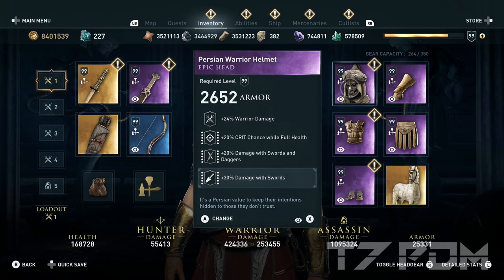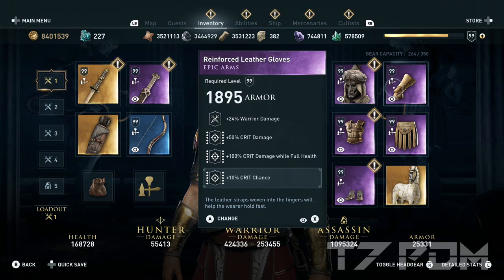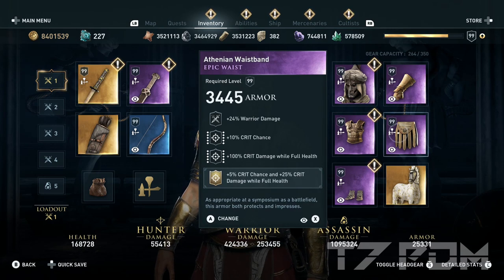The epic items will be the same as for the new max damage build 2022. We have a perfect epic helmet with warrior damage, 20% crit chance, 20% damage to swords and daggers, and 30% damage to swords. Warrior bracers with warrior damage, 50% crit damage, 100% crit damage while full health, and engraved with 10% crit chance — if you find these engravings in a different order just engrave what is missing. The belt has warrior damage, 10% crit chance, 100% crit damage while full health, with the Nemean lion set engraving. If you don't have that, you can use the belt of the swings or put 10% crit chance on your bow and move the hunter damage conversion to a different item.